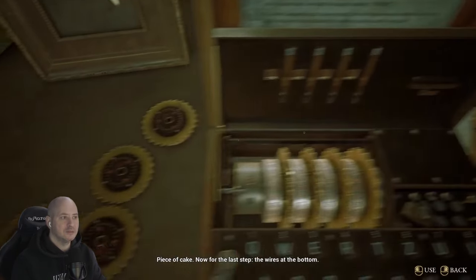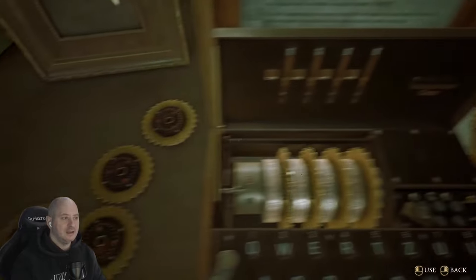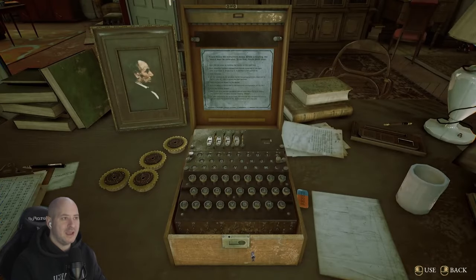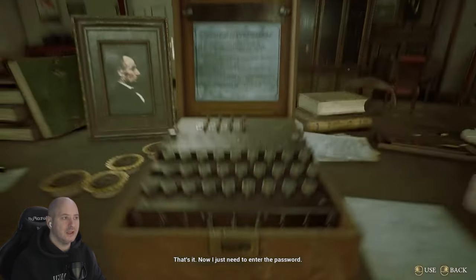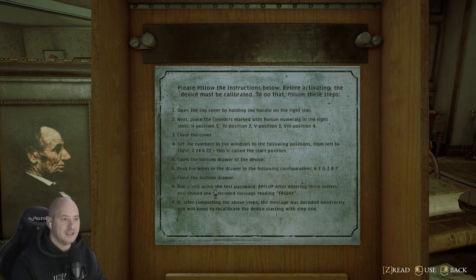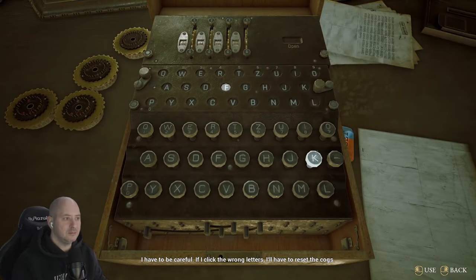Piece of cake! The wires at the bottom — we need A, F, G, Z, R, T. Now I just have to plug that in using the right connections: A, F, G, Z, R, T. That's it. Now we need to enter the password, which is 'friday'. I'm gonna run a test using the test password — B, P, F, L, U, P.